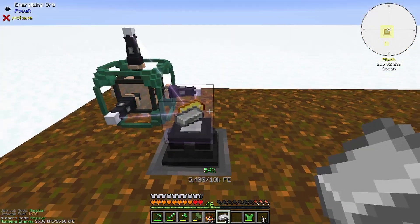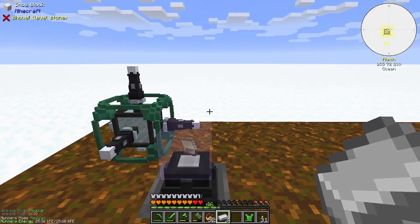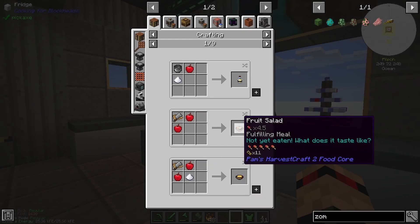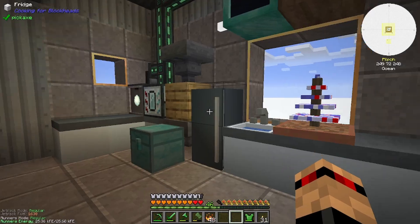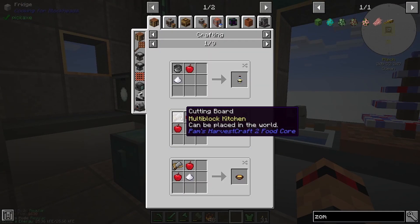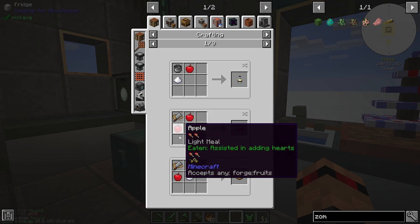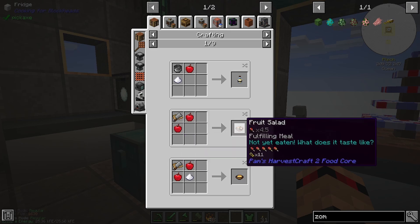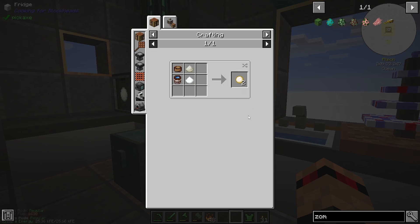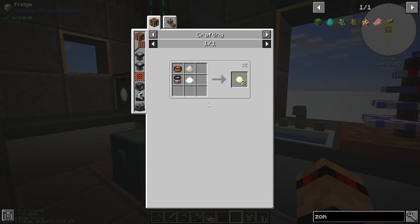Captain Distractoid over here. Someone in the comments said to make a chopping board, use some apples and then you can get fruit salad. Actually, all of these look pretty good. I've got sugar cane now so I can make that.